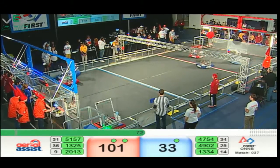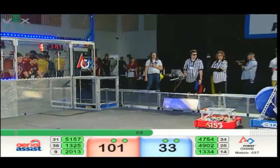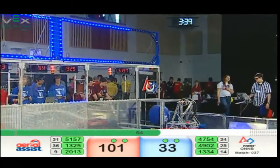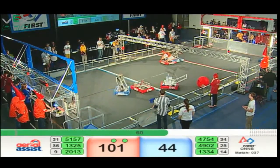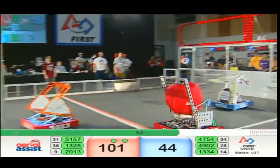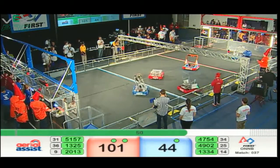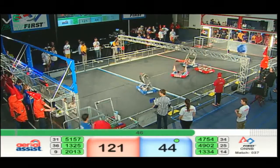Scores 101-33 for the Red Alliance. Two assists on that blue ball, two assists on that red ball. Both looking to score and the blue ball is in — that is an 11-point goal right there with the assist and one-point low goal. Red Alliance has their ball, looking to go for the score — and it's up, and it's good. 20-point shot right there; 30-point cycle when you add that in with the truss shot from earlier.